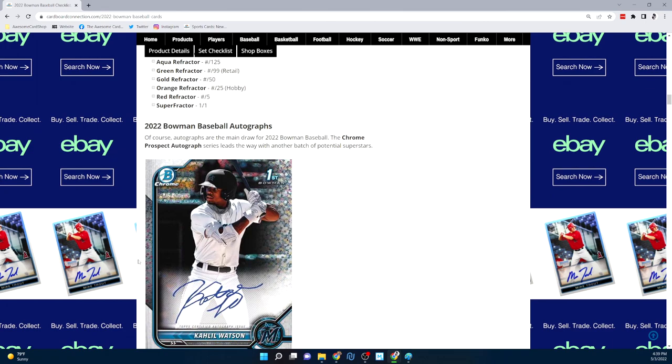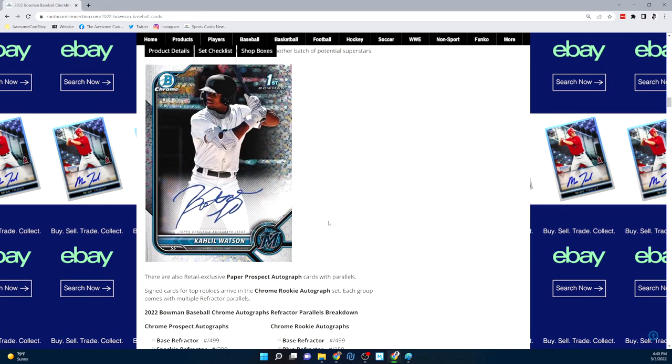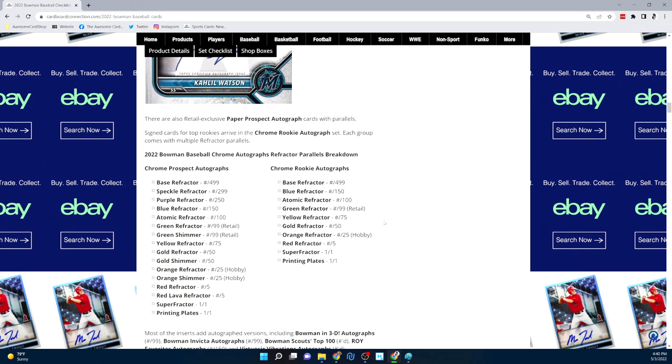Obviously the big appeal with this product is the first autographs — that's what everybody's looking for. Guys like Khalil Watson, Ellie de la Cruz, James Wood, Colson Montgomery — everybody's going to be chasing their autos. That pattern parallel looks really cool on the autos. In retail they also have paper prospect autographs, which is a bit unusual.